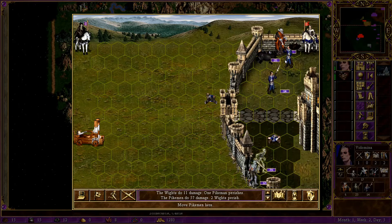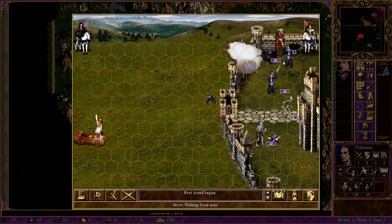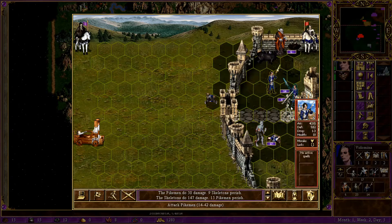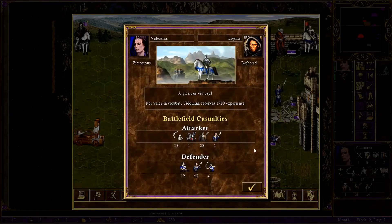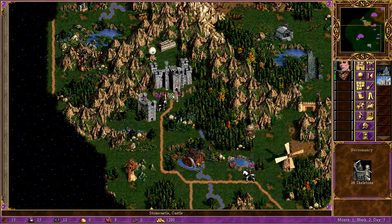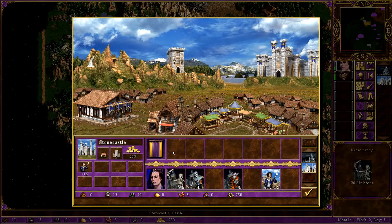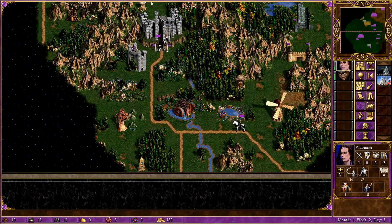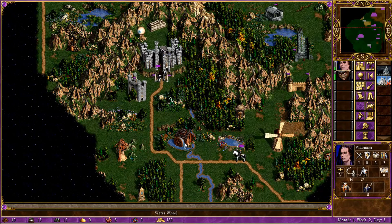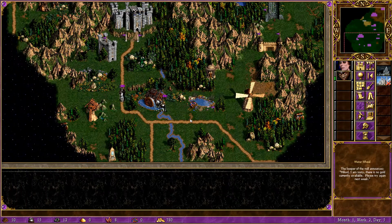Come on skeletons. Morale is one thing that undead don't have, which is kind of bad — they need tactics or something to move faster, or haste or something. Expert necromancy, advanced logistics. The red has been vanquished. Now all I have to do is keep recruiting some stuff and building up, because now I can do it at my leisure. That's the King Gryphonheart tomb there.